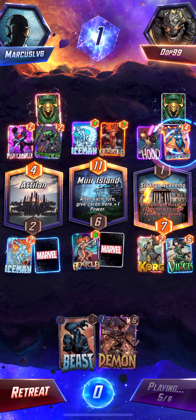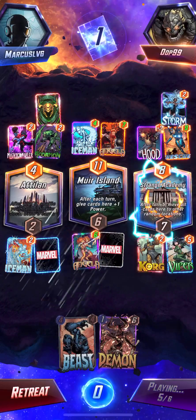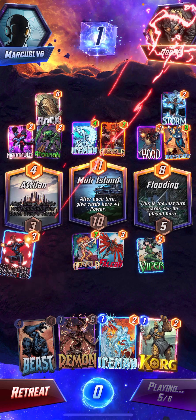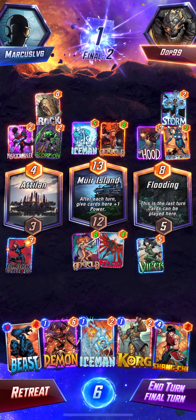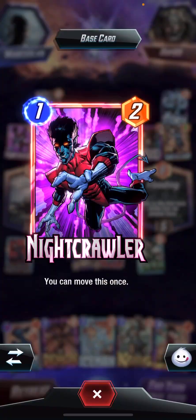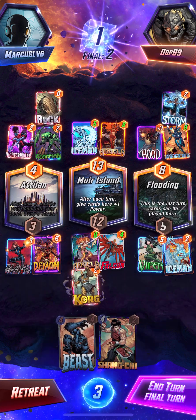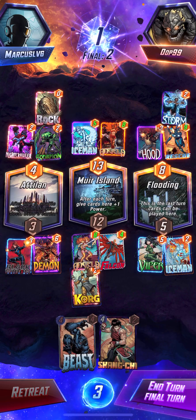Maybe I should make a cost efficient deck, which basically means not playing cards that cost more than three. Okay they're playing their rock, and now my Korg and Iceman return. We got Falcon now! Pretty much we can return Korg and Iceman, and we got that Demon too — but we don't really want to return the Demon. Unfortunately it doesn't look like we're going to get the win, so yeah, I'm gonna retreat right now.